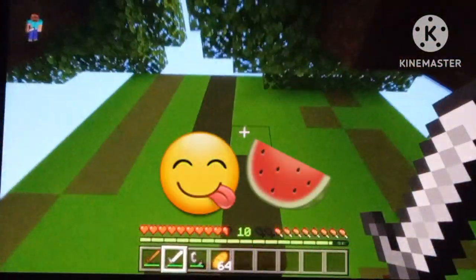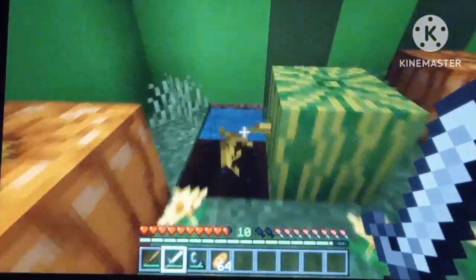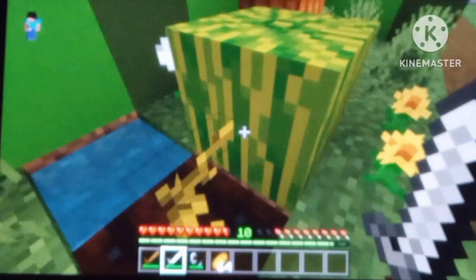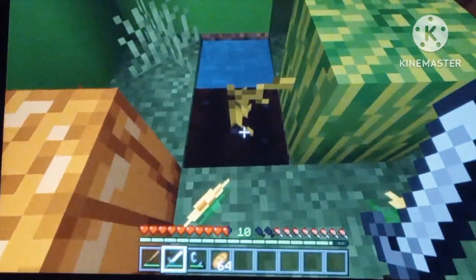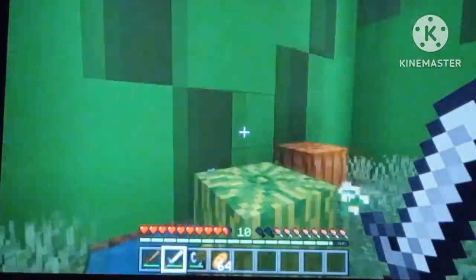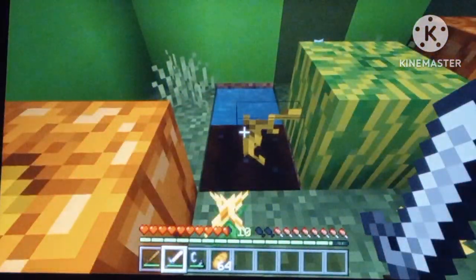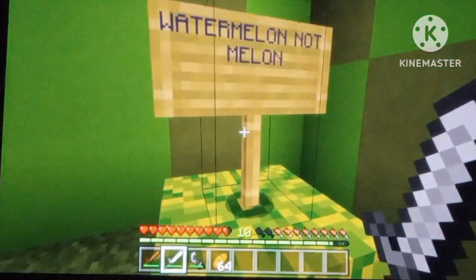So inside this giant watermelon you can see there's actually a stalk that goes into the side of the watermelon. Everyone complains about this — the stems should be larger, same with pumpkins. I think the stem should just grow over like in real life, because the stems are actually quite large especially on pumpkins.